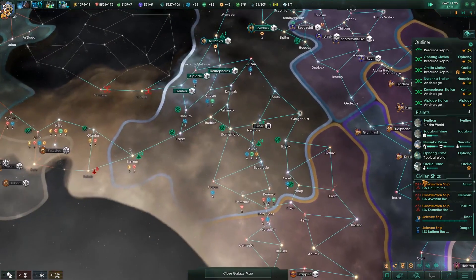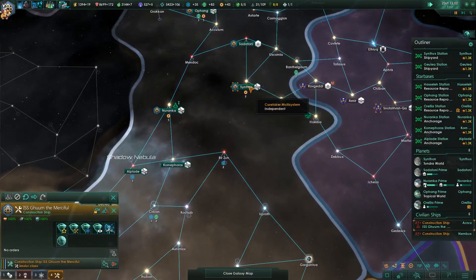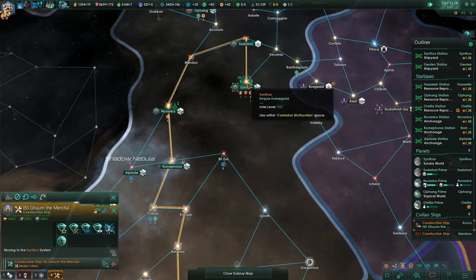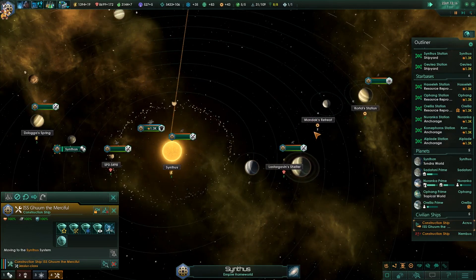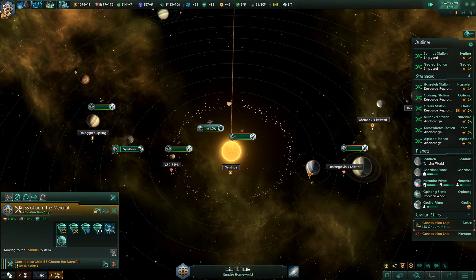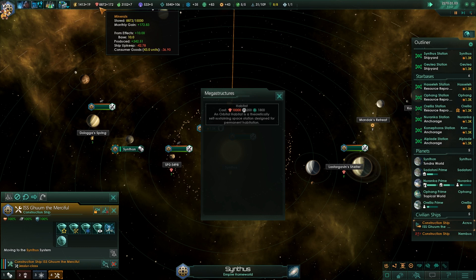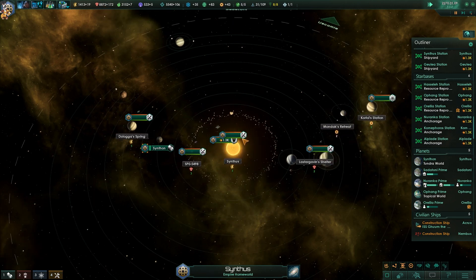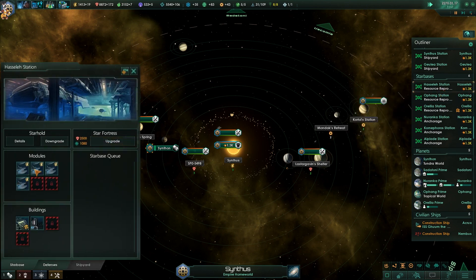Once we get 10,000 minerals, we can start building our habitats. This costs 10,000 and 200 influence, but we can easily make 10,000. It does cost, however, 2,200 for each of our star fortress upgrades, and the energy that we'll get out of them is very beneficial as well.